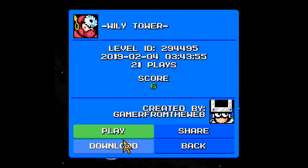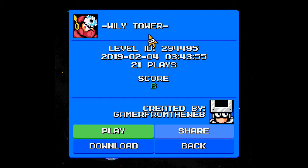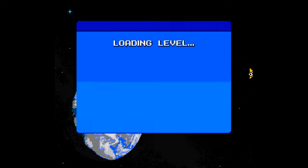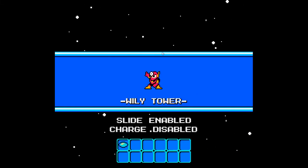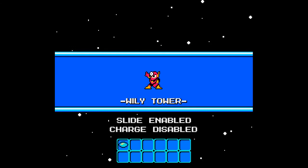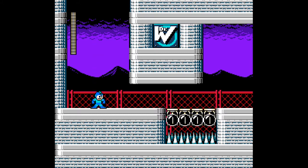All right, here we are with more Mega Man Maker. Today we'll be playing through Wily Tower, created by Gamer from the web, with 21 plays and a score of positive 6. Jeez, has there ever been one intro where I don't screw up the title reading? Like, what the hell? Seriously? Get a grip, man.